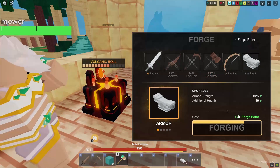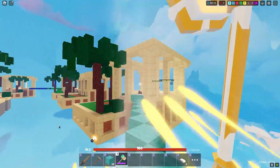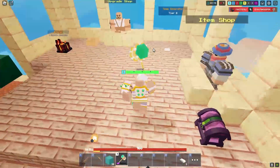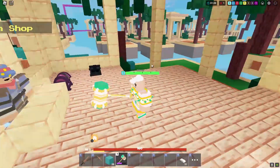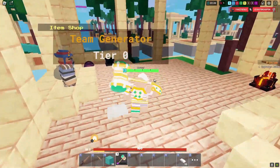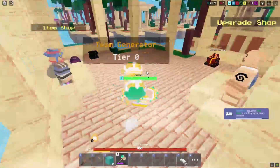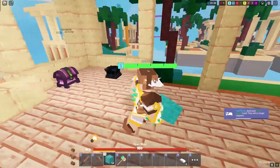All right, let's upgrade our armor. I did not know that it did that. So how do you normal attack with it? I guess you're only supposed to use that attack. All right, let's get some leather armor and some more wool.